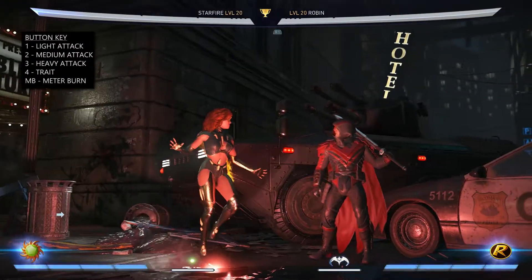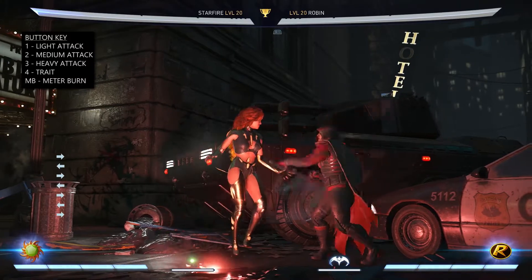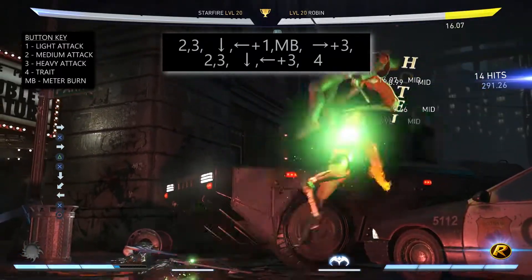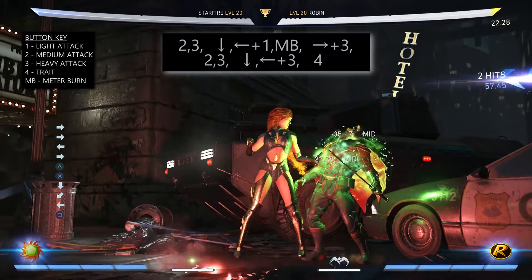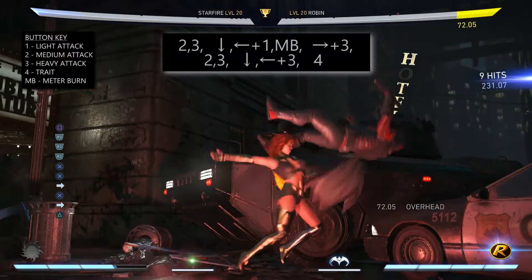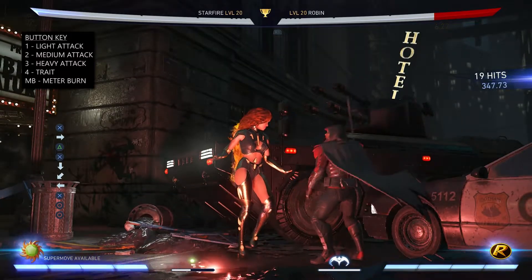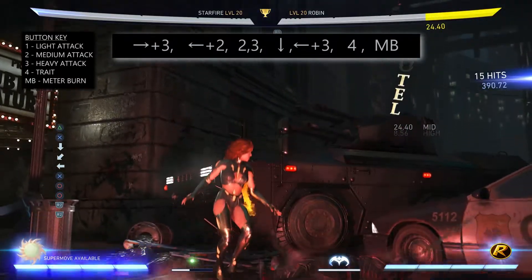Corner combos with Starfire can be a little bit tricky — they're not as clear-cut as mid-screen. You can do similar combos to the mid-screen combo such as 2, 3 Stardust meter burn, afterwards do a forward 3 for an overhead, then 2, 3 again, then down, back 3 then trait. An alternative would be to just do forward 3, back 2, 2, 3, down, back 3, trait then meter burn.